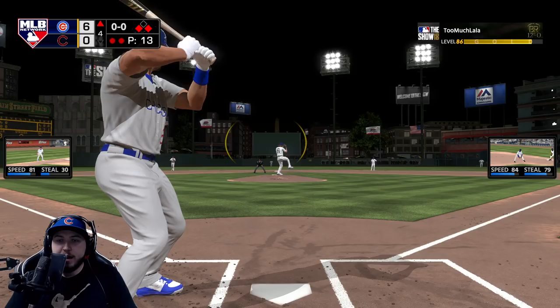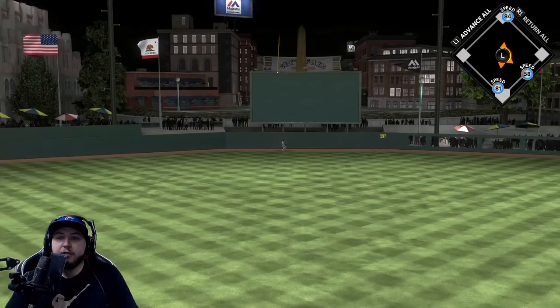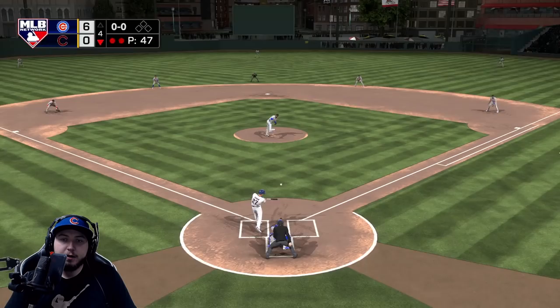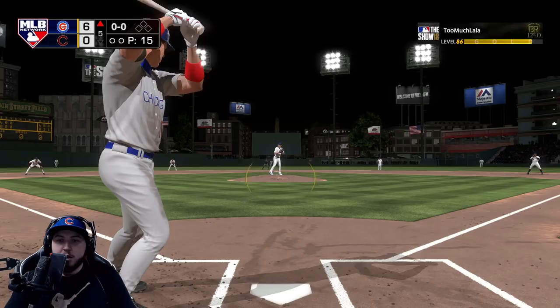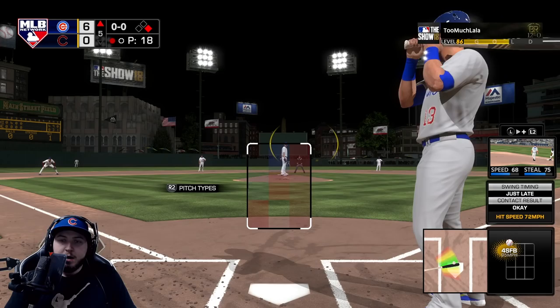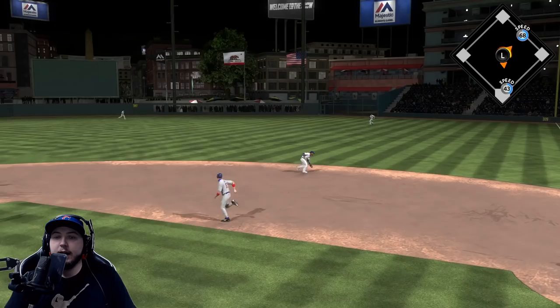Albert Pujols could put us up by nine. That one's going to center field — it does not get over, so the mishap at first base doesn't end up hurting him. Three pitches for Felix Hernandez, three outs — I'll take that every time. Chipper Jones going up against Josh Hader — Chipper gets a base hit through the right side. Matt Carpenter with one out, does he ground into a double play? Albert Pujols actually makes the play this time, double play does happen. We're gonna go low and in with the sinker.